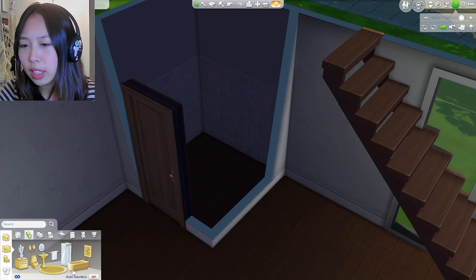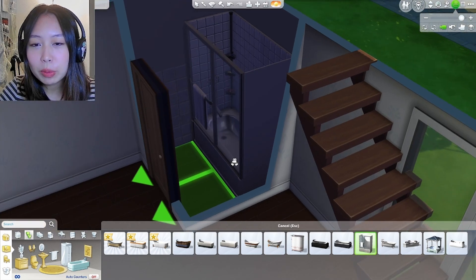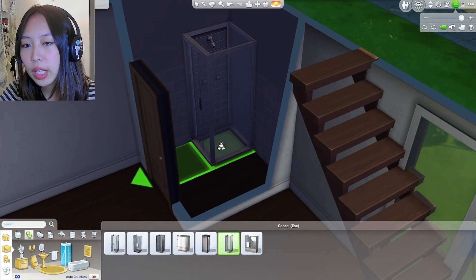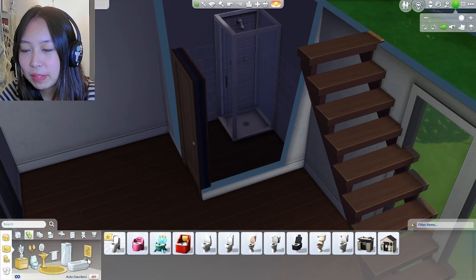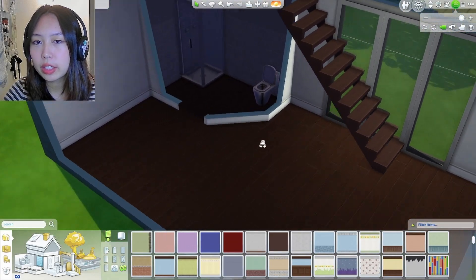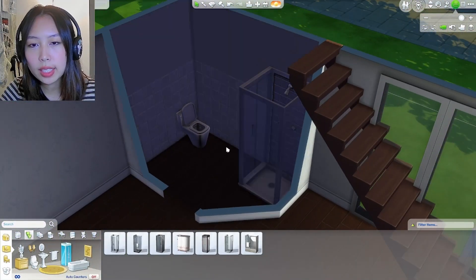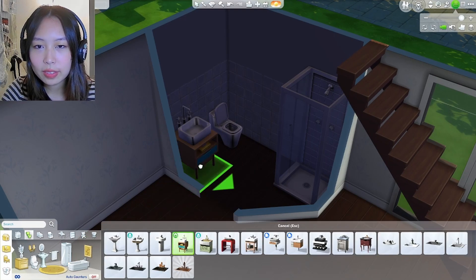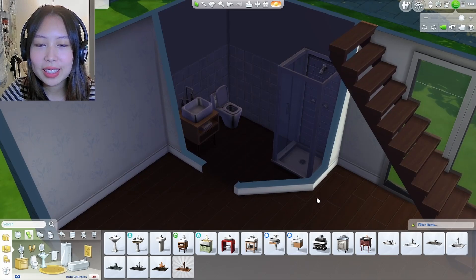There's only so much you need in a bathroom, right? We could do this shower — wait, it takes up half of the room already. How about one of these showers so it only takes up the corner? I like this shower, it kind of fits well into this corner here. Wait, this is so hard. I might have to make the bathroom bigger. I need to fit a toilet and a sink in here. Okay, I changed up the shape of the bathroom. It gives us an interesting shape to work with. So I have the shower on this side, the toilet here, and then I'm thinking of putting this cute little sink right here. It's so cute, it adds some color.